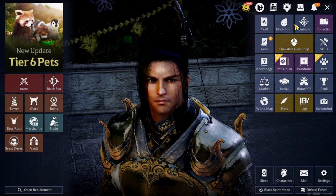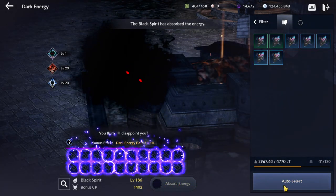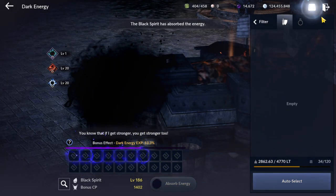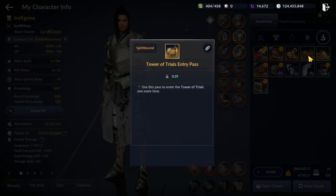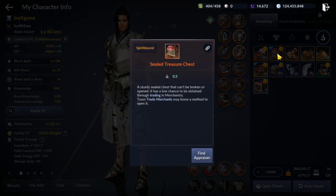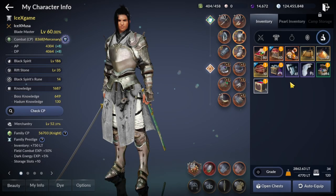Next one, we can also gain some useful material from the seal treasure chest. From here we can also gain things like tower trial pass and other useful material like Boss Stamp and tablet, etc.